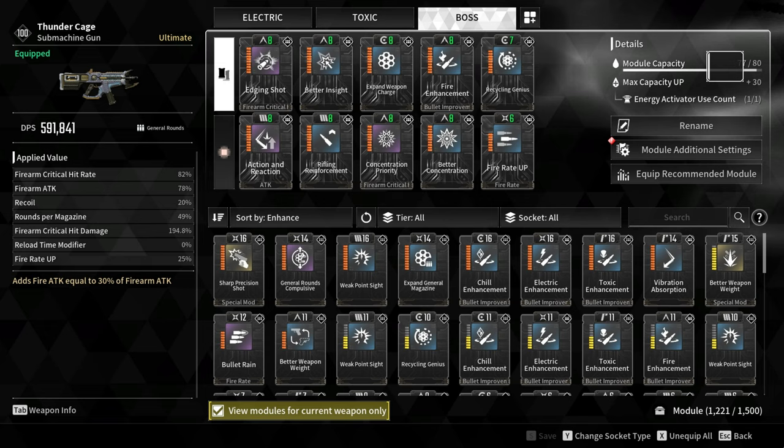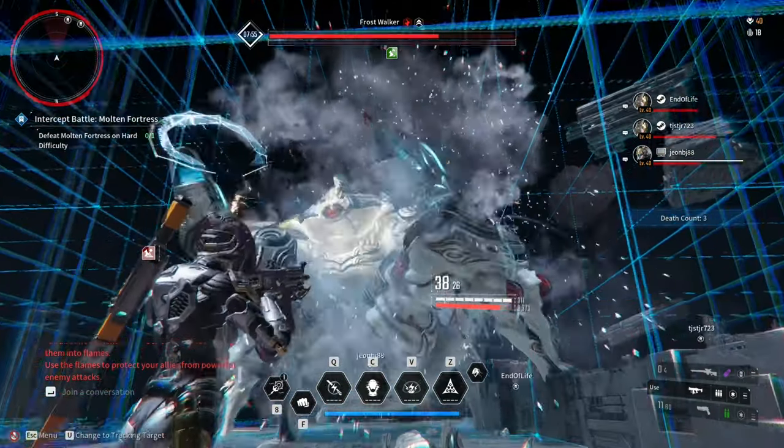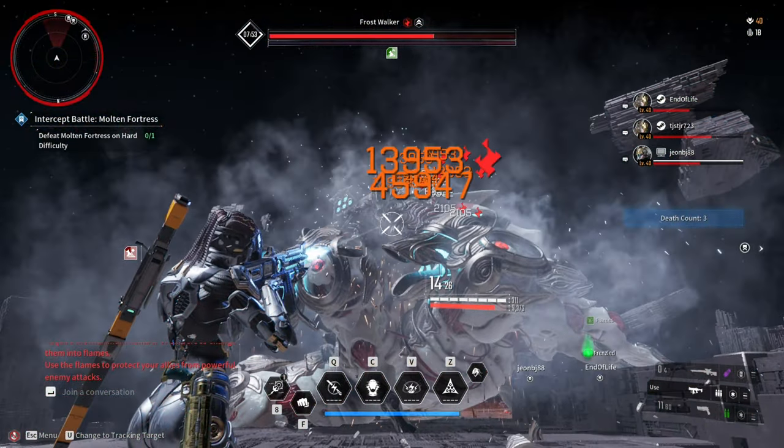For the Void Intercept Battle or Boss Fight build, the only difference is that I replaced Recycling Genius with Weak Point Sight. Weak Point Sight is very good for boss fights since the weak spots of the boss are so big and easy to hit.